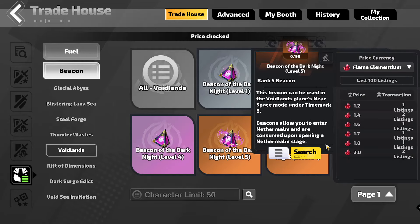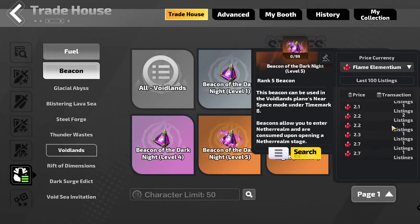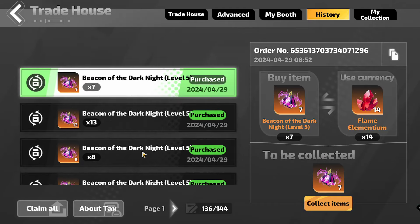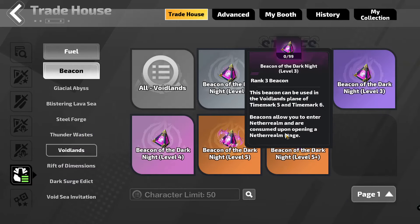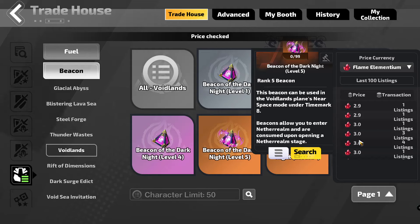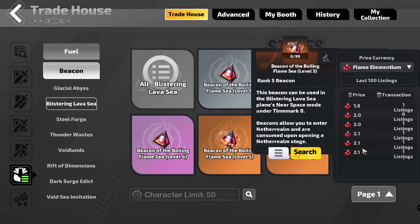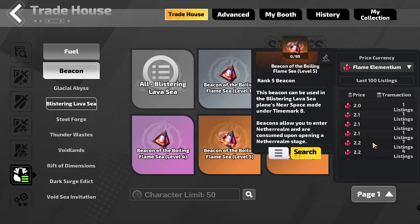Voidlands, which is what I wanted to do — wait, huh. I swear that was more expensive a second ago. Okay, so I've got a bunch of Voidlands now too. I swear it was like 3.5 FE each when I looked a minute ago. I just bought up all the ones under 3, so the price of those will probably go down as well. But Blistering Lava Sea, which is surprising, is around 1 to 2.5, and there's quite a few up for 2.2.